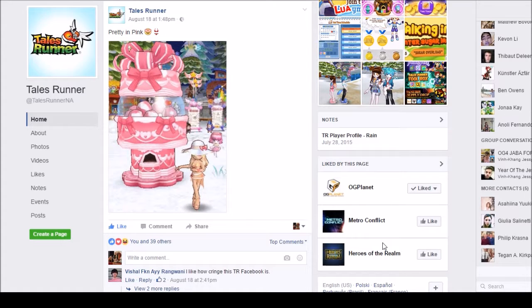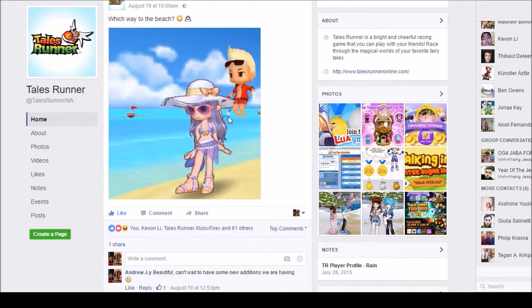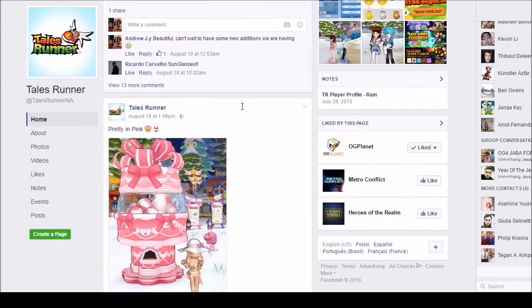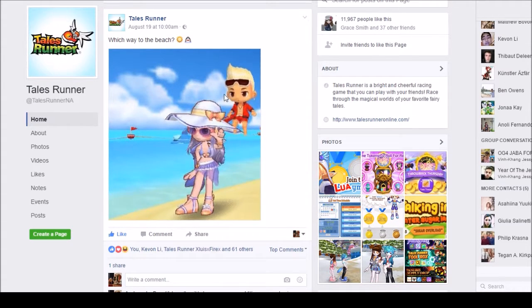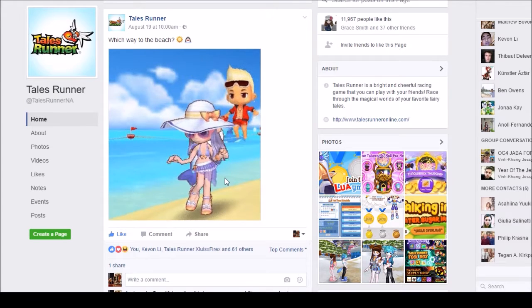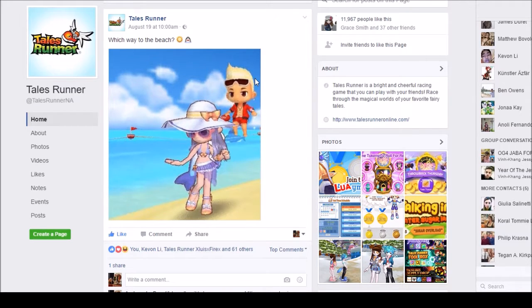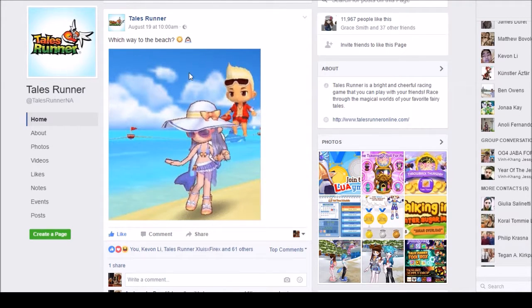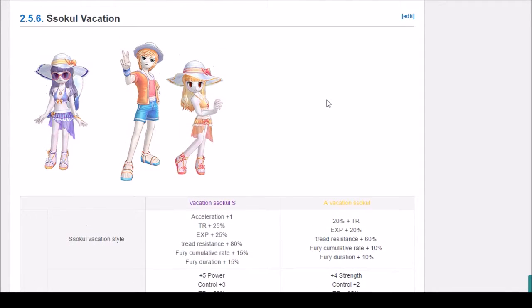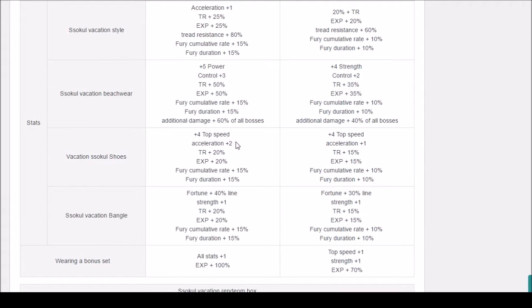First let's talk about the summer set — I guess it's called So Cool Vacation. The So Cool Vacation assets include sets from the capsules as well as accessories such as sunglasses, the hat, and the pet. These will come in shiny So Cool boxes and similar items. The So Cool Vacation set has pretty much the same stats as any other asset, however with the shoes you're looking at plus 4 speed and plus 2 acceleration.